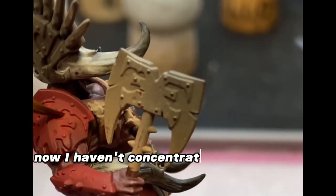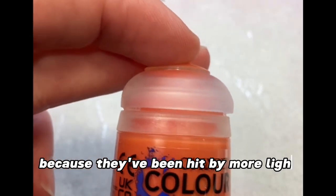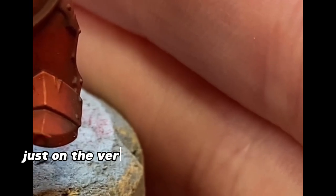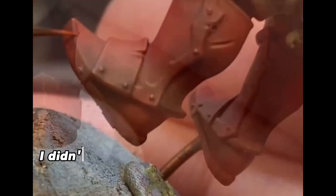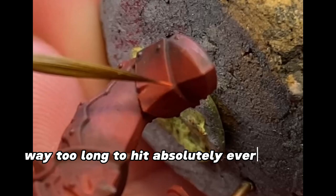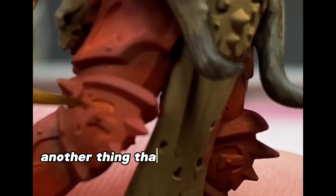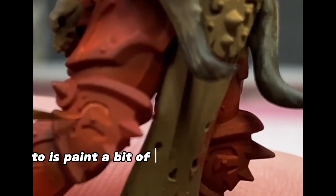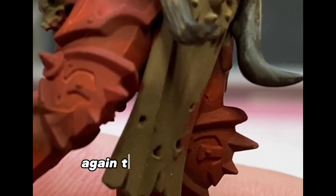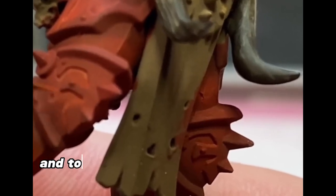I haven't concentrated too much on some areas because they've been hit by more light. Now we're coming in with a final highlight of Wild Rider Red, just on the very edges of each of the armour plates. I didn't go over all of the edges, only because it was going to take way too long to hit absolutely every single edge — I just picked out the edges I thought were the most important. Another thing you could do is paint a bit of a highlight around the armour trim to make it really stand out, but I chose not to do this around all of the pieces, to save a bit of time and save myself a bit of a headache.